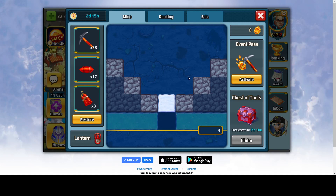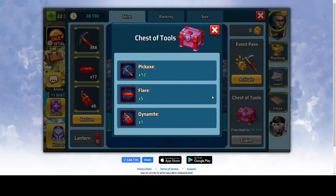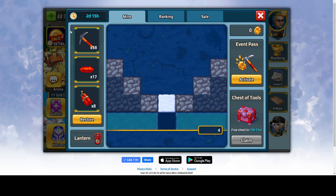As you can see, you have options here. Chest of tools — every day you're going to get one free one, and if you are on mobile or your phone, you can watch five videos to get another chest of tools. So basically you can get two chests of tools per day. One chest of tools contains, as you can see, 12 pickaxes, five flares, and one dynamite.